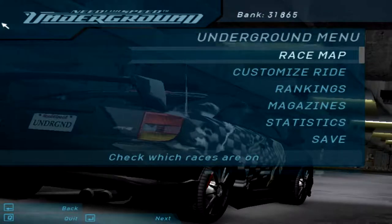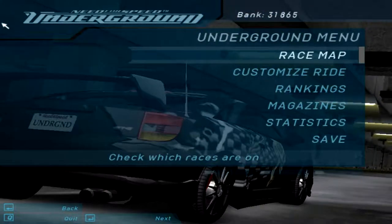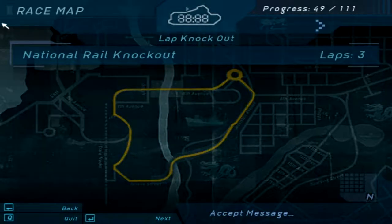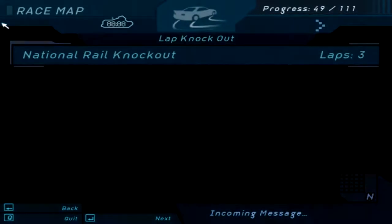Welcome to part number 21 of Need for Speed Underground. This is the movie Chicane, and today we're going to continue the career mode and do these two races: National Rail Knockout and Sliding Made Easy.